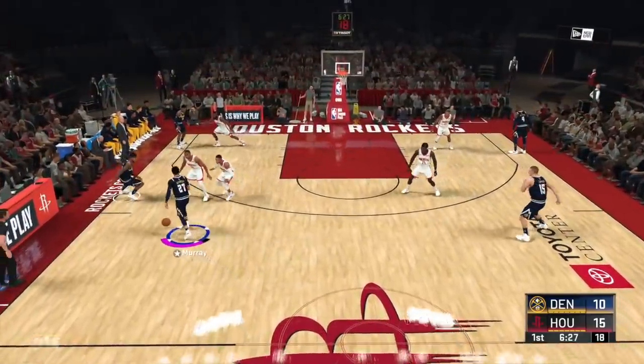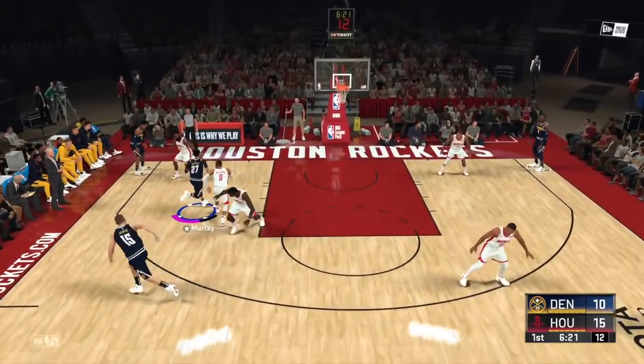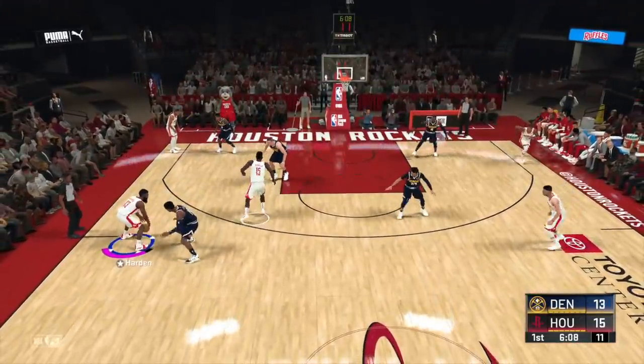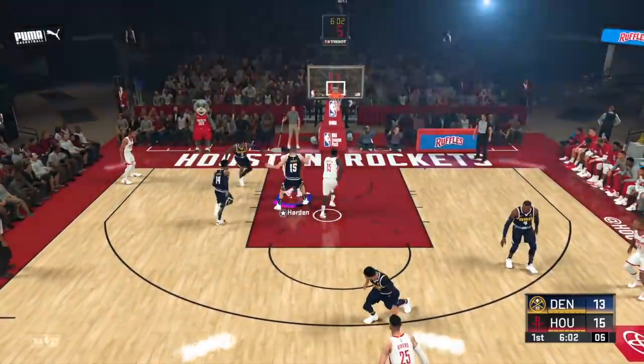You can see me do it with Jamal Murray here — just protect the ball as the screen is coming, hide it from Westbrook, hit him with the hessie, go behind the back, dip him — I even got an and-one. Jamal Murray is not as great a finisher, but the move still works. Harden is an even better finisher. Gary Harris is close — protect the ball, hessie out, go behind the back, tag that angle right there, and finish strong.